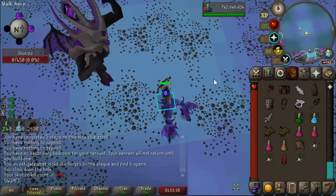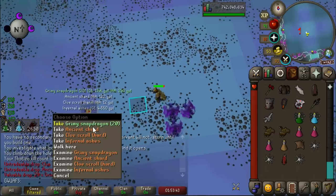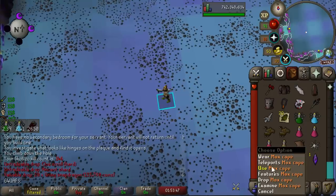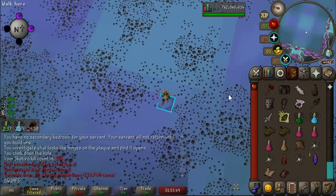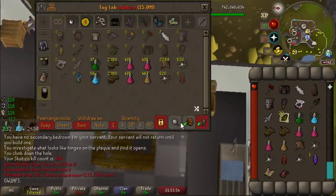Last Scotizo totem - please something. This is ridiculous that I still haven't seen another Claw. And of course, nothing. That's 28 Scotizo kills.